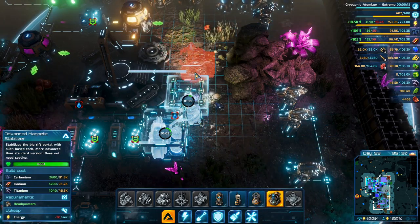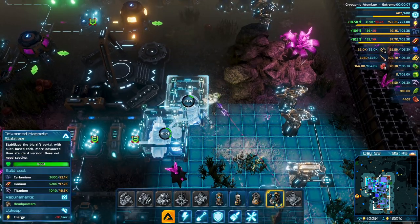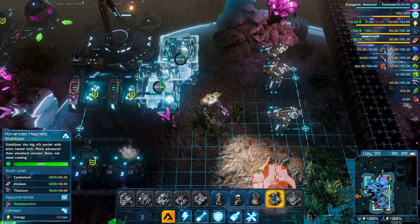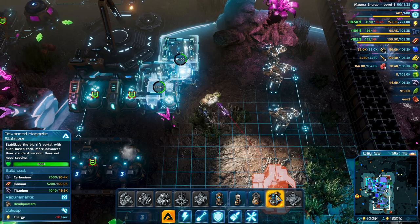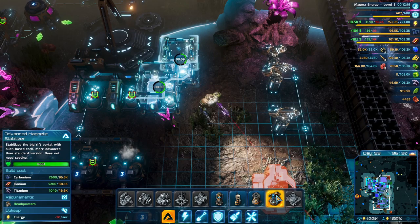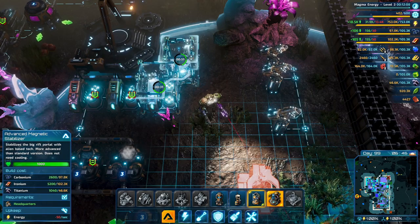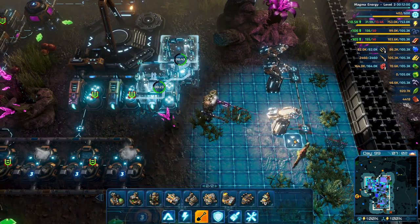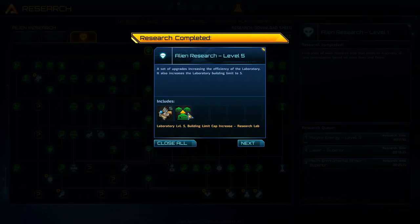Then there's this thing — why can't I build that? I don't know why I can't build that. I don't know. Is there something we need to research? Research completed. Is there something we need to research? Lab level 5.